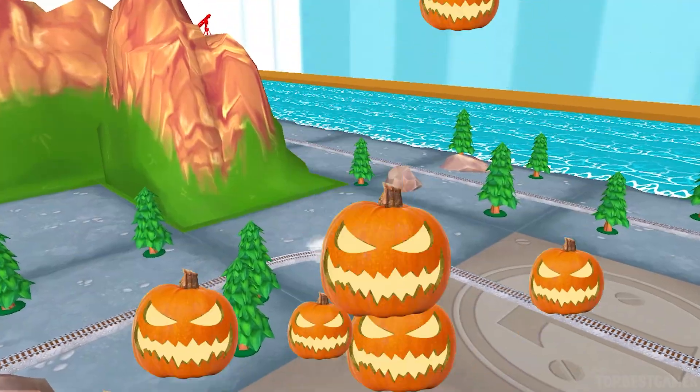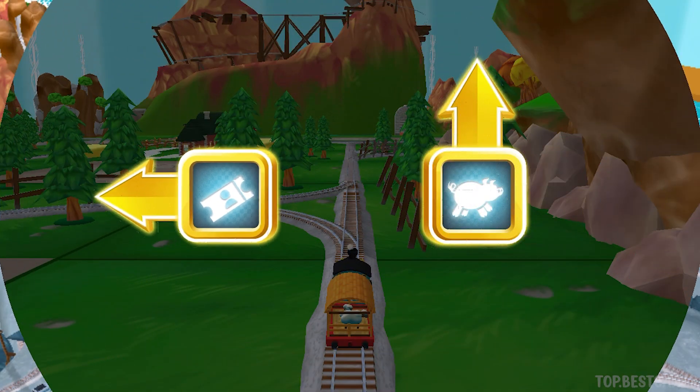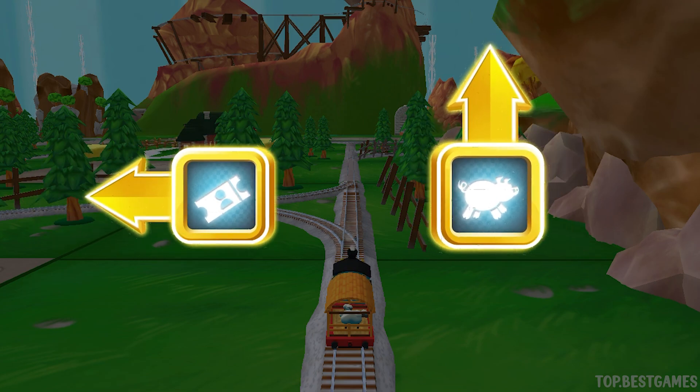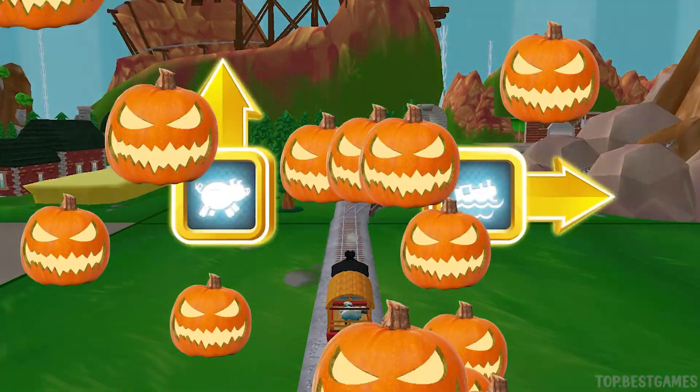Let's go find that toy! Where to now? Left leads to the Great Waterton Station. Forward leads to the Pig Farm. We're near the Pig Farm. Let's go!